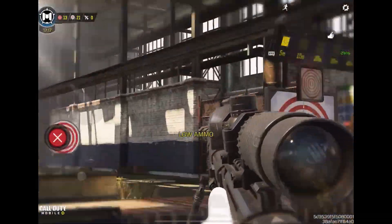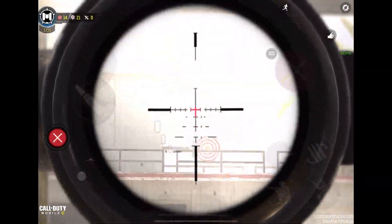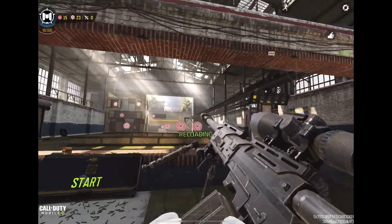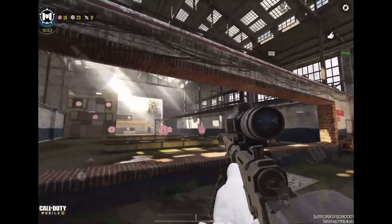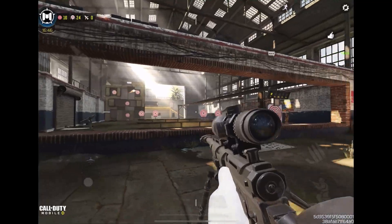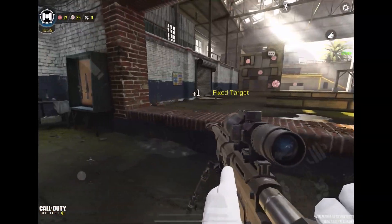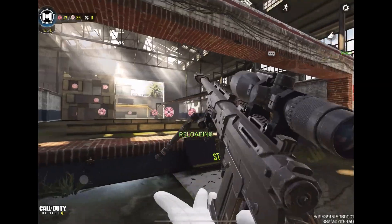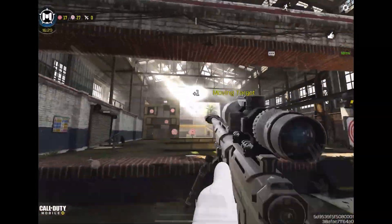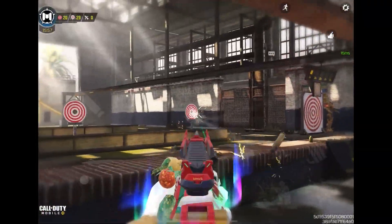For snipers, I suggest sliding a lot. When sniping you're at a disadvantage — one missed shot and 90% of the time you're dead. What I do is run one way, then at the last second turn the other direction, slide, and hit my shot. You want to be able to do that — it takes practice but eventually you'll get it. The technique: run one direction, slide, hit your shot. It makes you hard to hit and helps you calculate a flick shot on the enemy.